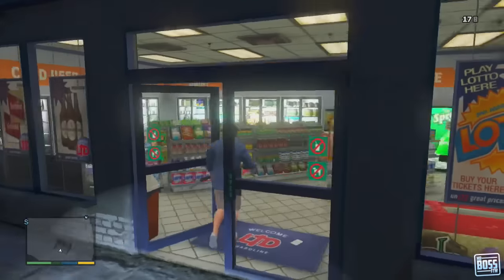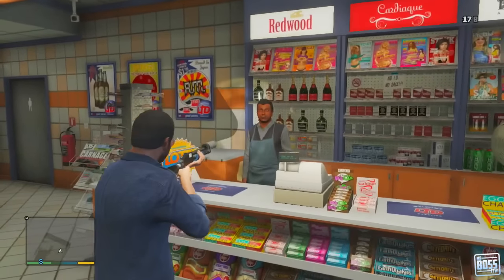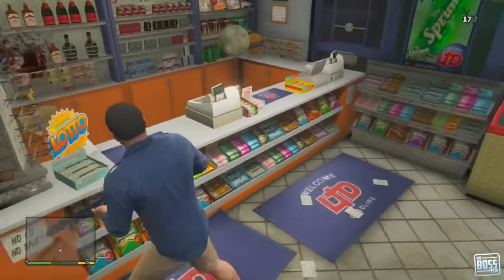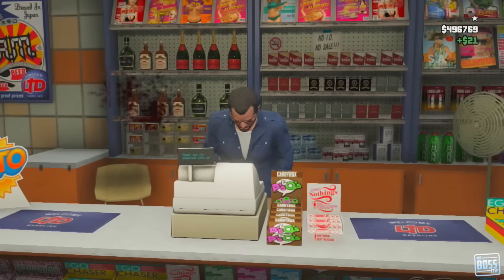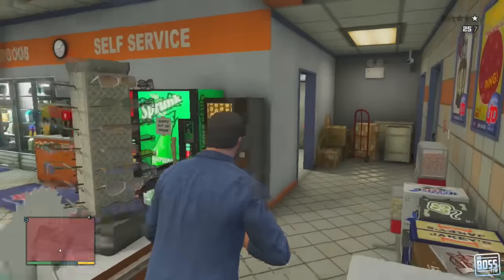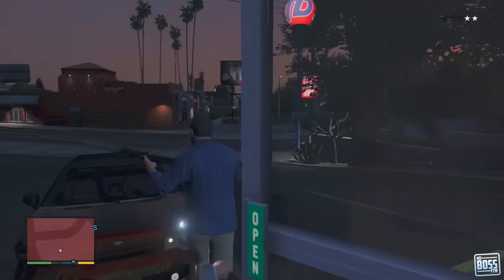I go in with a modded shotgun and as soon as I point it at the clerk — all of a sudden he pulls out his shotgun. So I shot him, and what you can do is go around and take the money out yourself. It will be significantly less, so it's kind of a pain when this happens. You'll earn about $200 to $300 less, and the cops will definitely be called after the gunshots and a dead clerk.